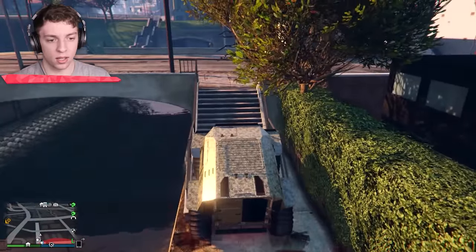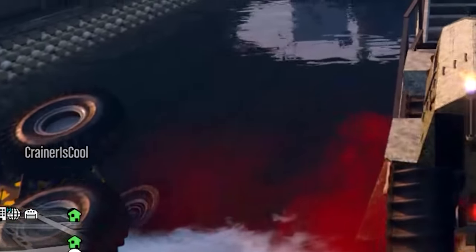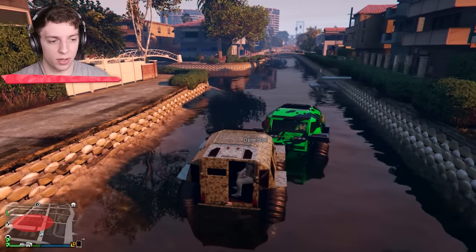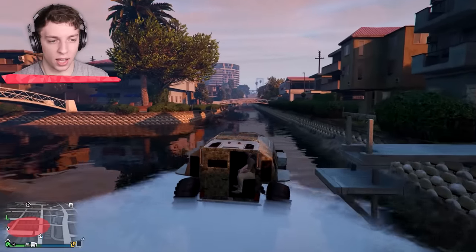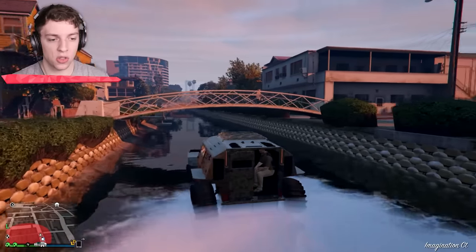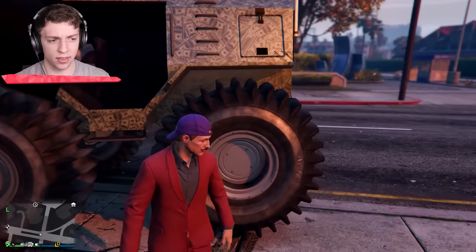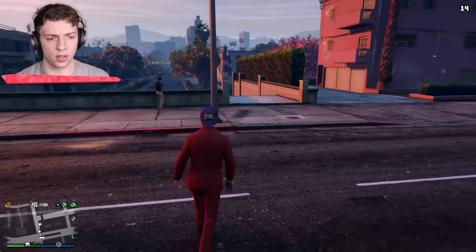Why do we have to go in that stupid tunnel, Jelly? There's no getting up the stairs. We continue in the water then, guys. I flipped over. How do I get up? He literally flipped over. I'll jump in the money car, it's cooler anyway. Crainer's in. He's literally ruined his car. I want to know how strong this thing is — should we try and blow it up somehow? That sounds like a good plan. This should take more than a few sticky bombs.